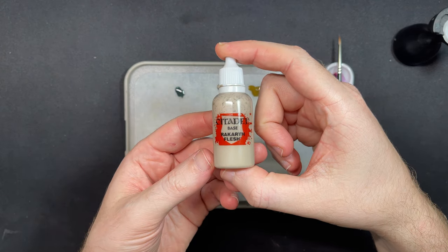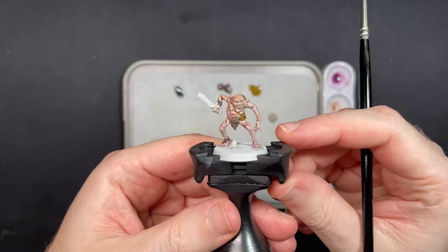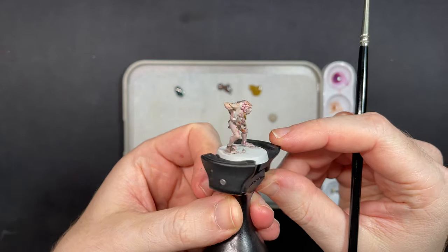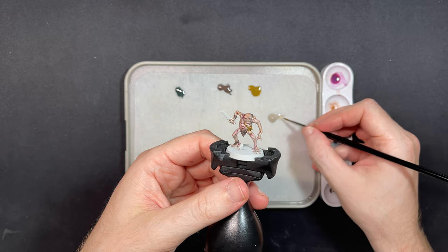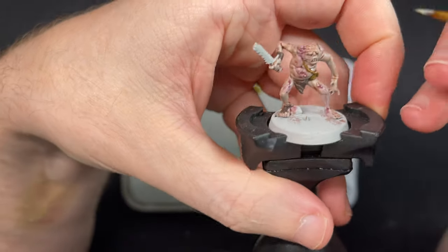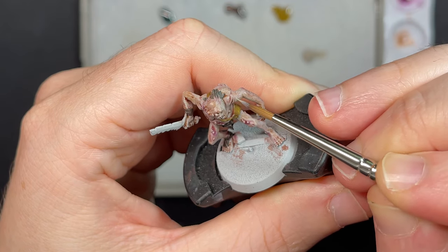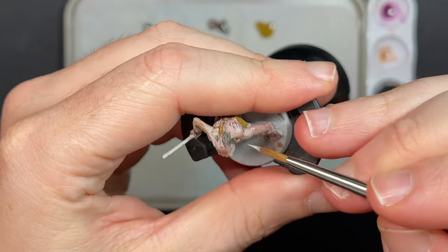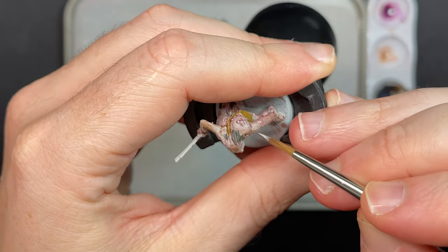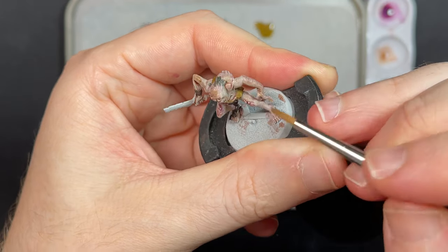Now he is dry, I will block out the primary skin using Rakarth Flesh. I want to keep the contrast in the crevices and use Rakarth Flesh to give volumetric highlights to the muscle groups. This is actually one of the funnest parts of the miniature and one where I spent most of my time improving — trying to give each muscle group its actual shape highlights.